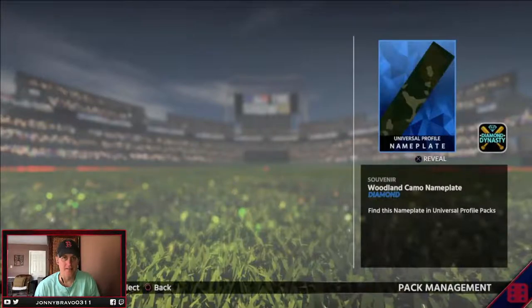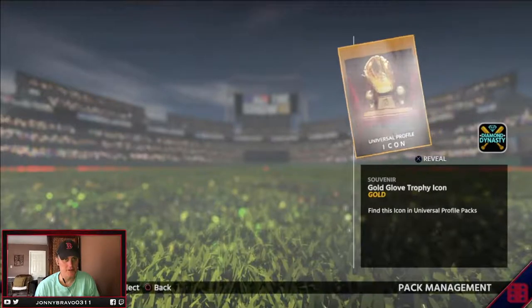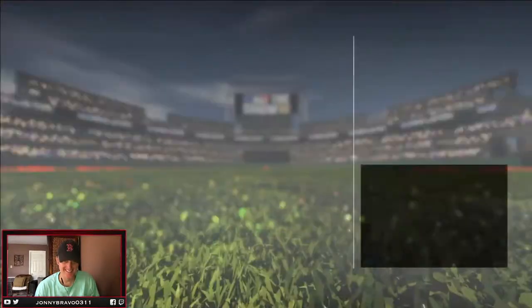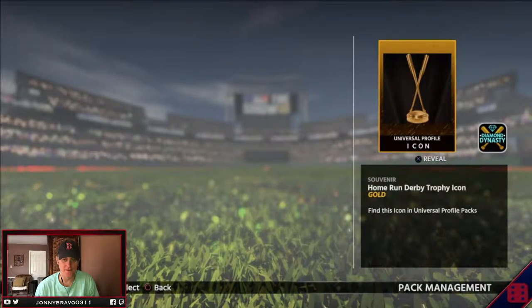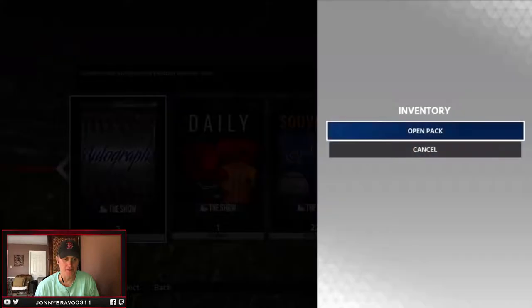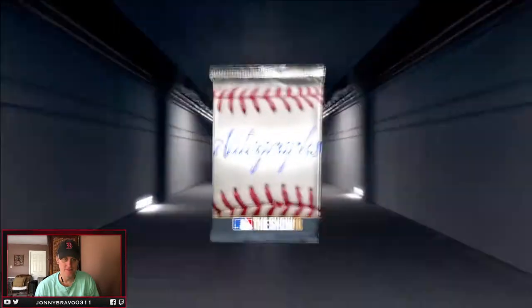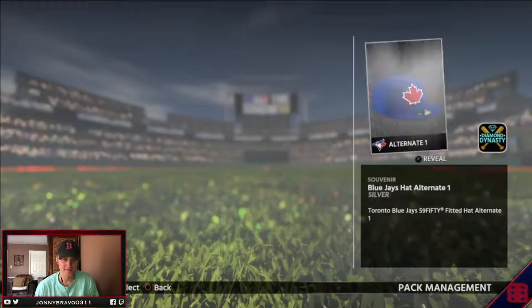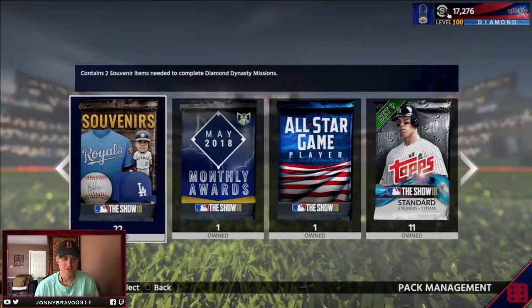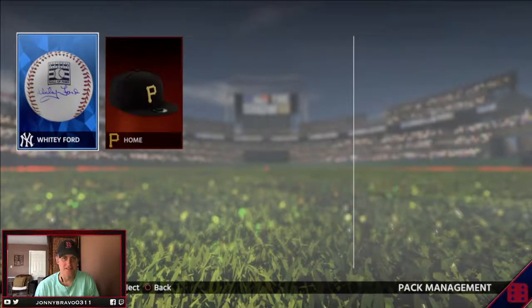Universal profile packs — let's see what we can get out of these. Diamond camo nameplate, I already have that. Gold glove — pretty cool, I certainly don't deserve that. Last universal profile pack is the home run derby trophy. So a couple that I don't have yet, that's pretty cool.